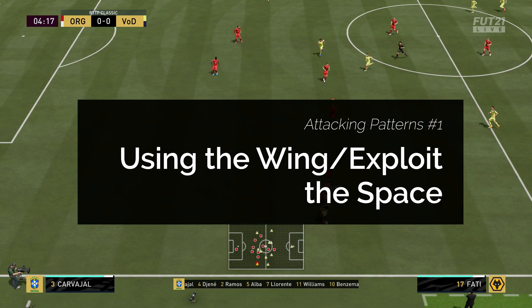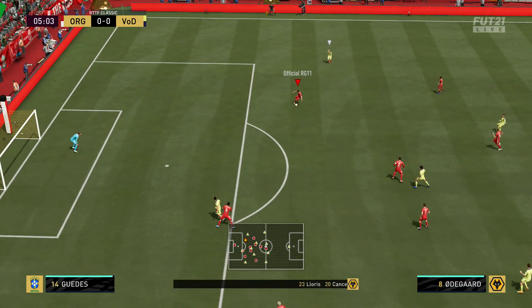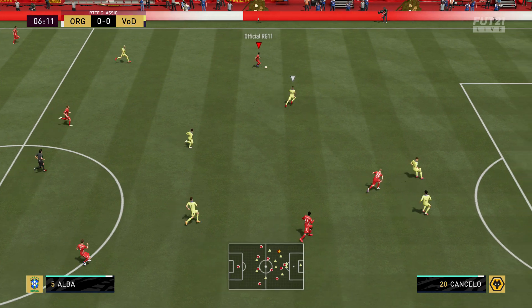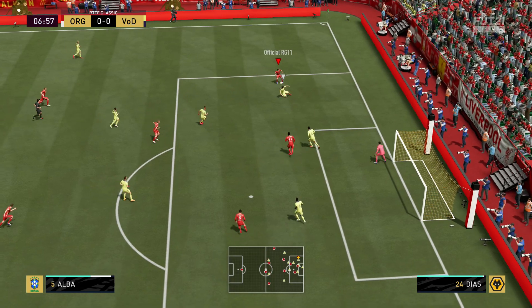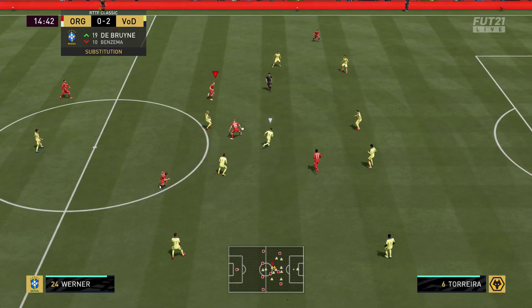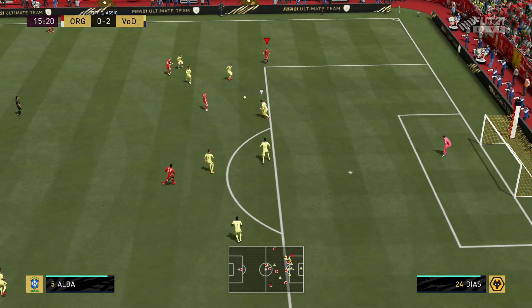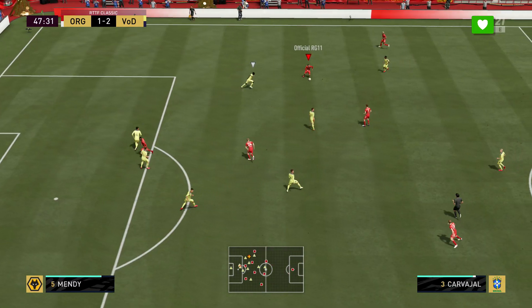The first attacking pattern we're going to show is exploiting the wing space - this is so important. A question I get a lot is how to use certain formations and what's the best way to attack. Using the width in this formation is critical. You see Jordi Alba here, who we're using at left midfield, just getting into that space behind the fullbacks. That spacing behind the fullbacks is something you will see in so many examples, and it is exploitable against a whole range of opponents.